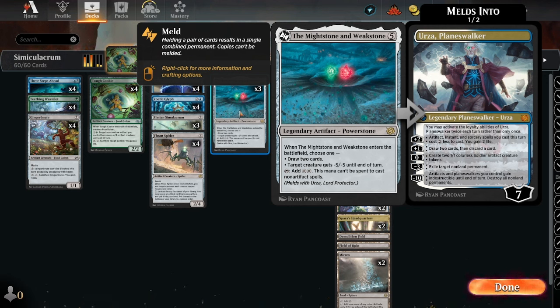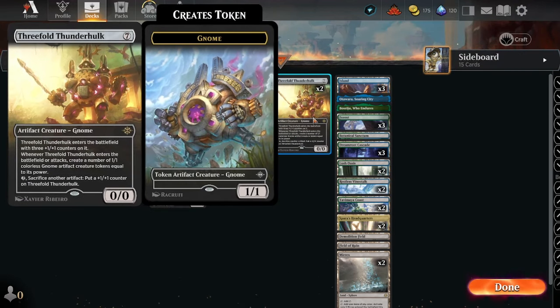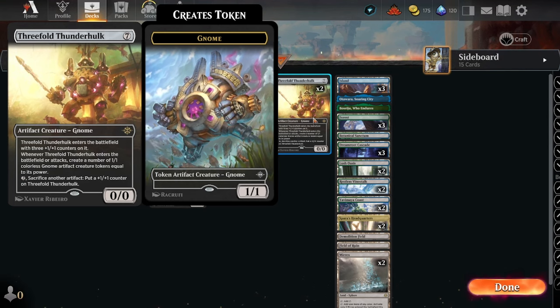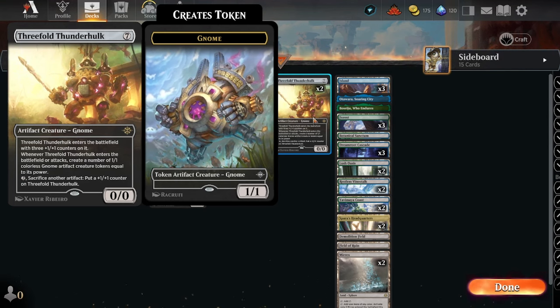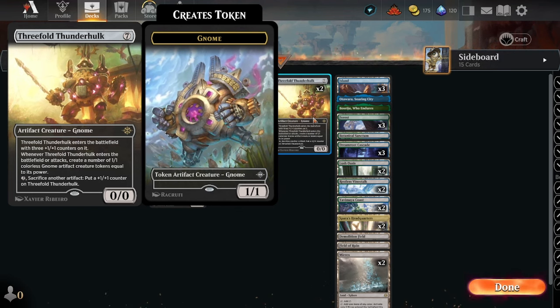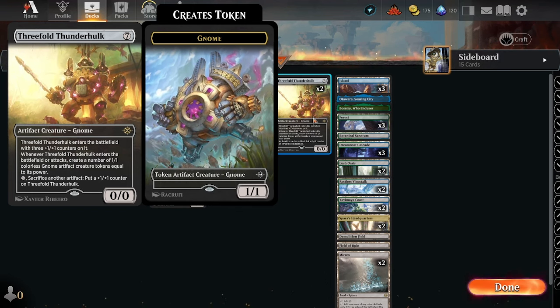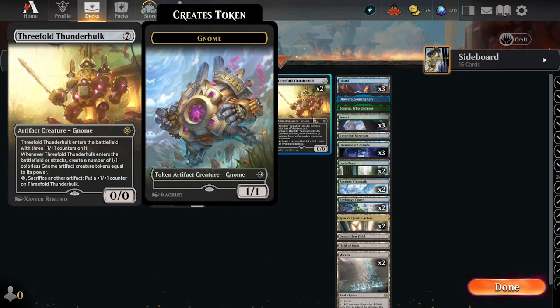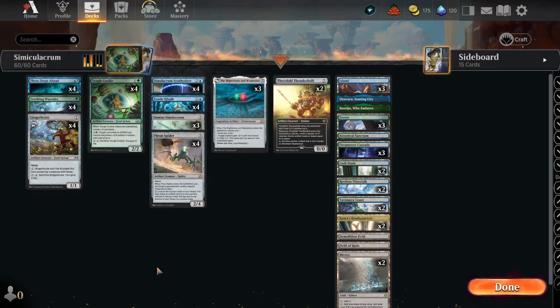We can ramp into stuff because we can tap it and add two colorless mana — cannot be spent to cast non-artifact spells. We are running two copies of Threefold Thunder Hulk. When it enters the battlefield, it gets three +1/+1 counters. Whenever it enters the battlefield or attacks, create a number of 1/1 colorless Gnome artifact creature tokens equal to its power. For another two, we sacrifice another artifact and put a +1/+1 counter on it — that's kind of our big finisher.